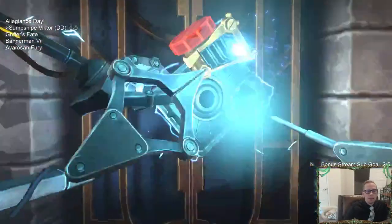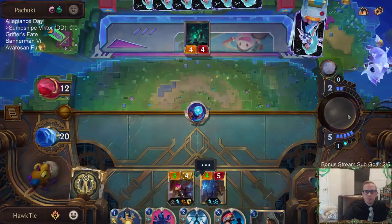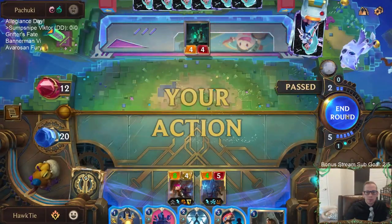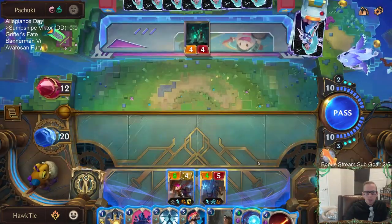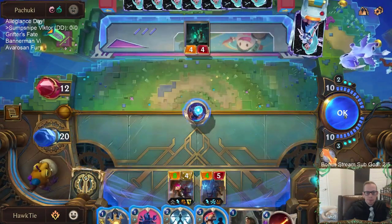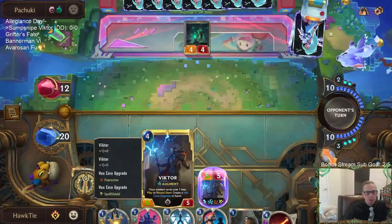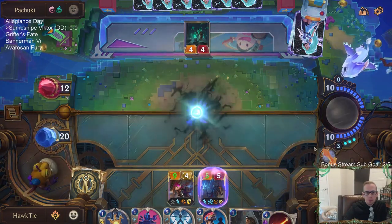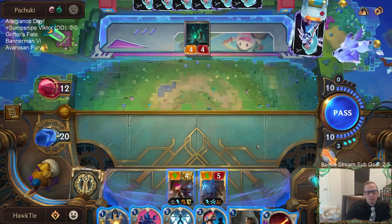Victor leveled up! They're going to have leveled-up Karma, so I'll have Vi try to fight Karma. Spell Shield — that's nice. I want to give them a chance to play Ruination, then play other stuff. Let's get to the fun part!